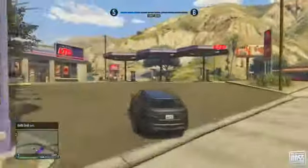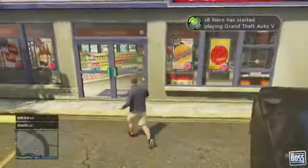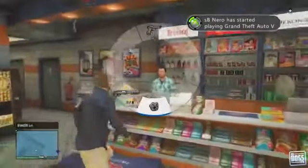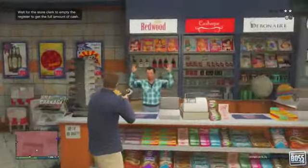You can rob liquor stores and gas stations in this game, just like you could in the campaign. All you have to do is really go up to the shopkeeper. Right here I accidentally have my fist out, so he's going like, what the heck is going on here?